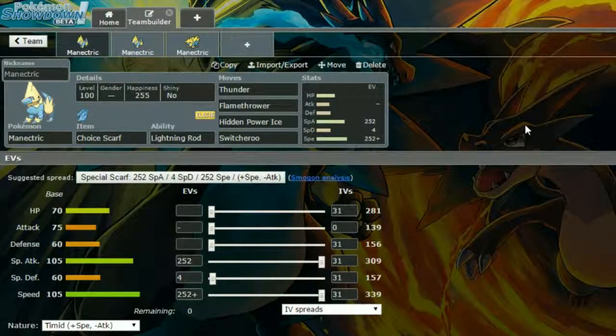First of all, we have Manectric with a Choice Scarf and Lightning Rod. Lightning Rod means if you get hit by an Electric-type attack, your Special Attack increases by one. Then we have Thunder, Flamethrower, Hidden Power Ice, and Switcheroo. Thunder and Hidden Power Ice go really well together because the immunity to Thunder is covered by the Hidden Power Ice. Thunder will just completely destroy everything, though you do want to be cautious because it has a chance to miss.